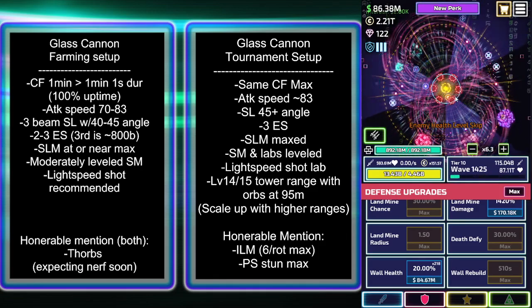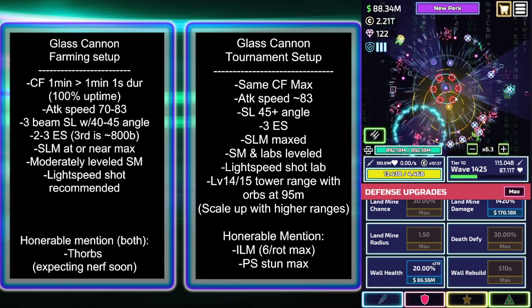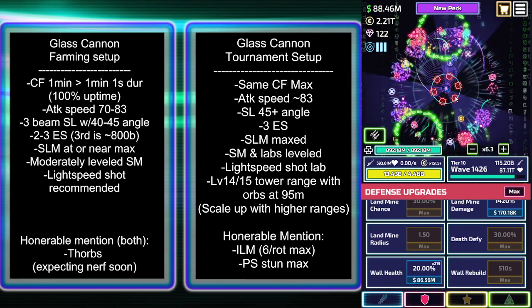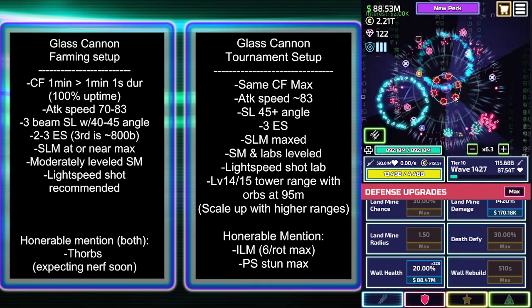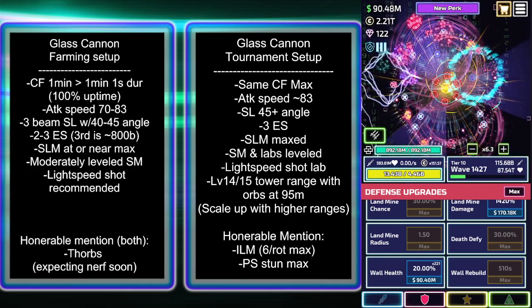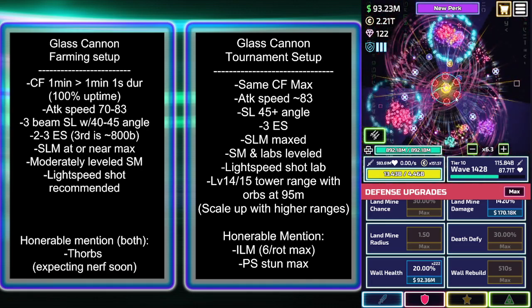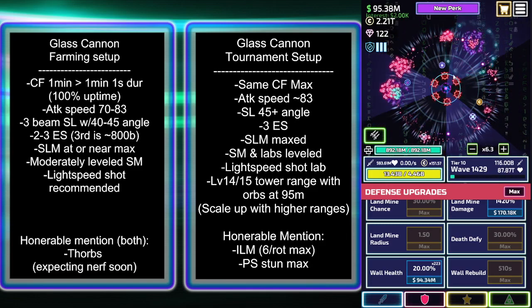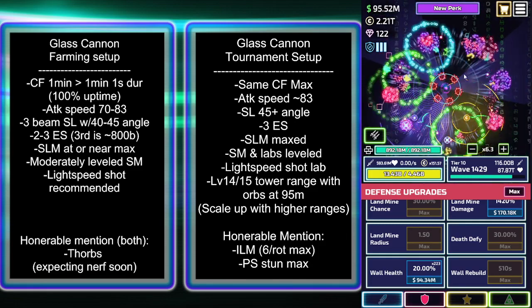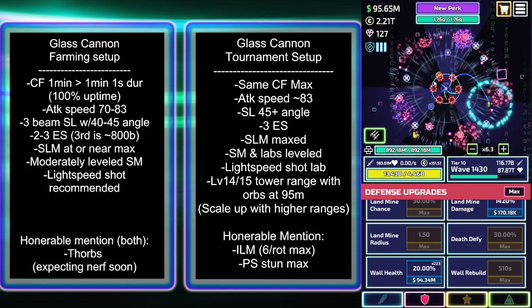Poison swamp is still useful — I find it towards the tail end of farming. As far as tournaments, I'm not sure how much it's progressing in medium tournament. It can sometimes slow down the enemy's approach, which could work to my benefit by giving extra time for my smart missiles to go off — or it could work against me if I want the enemy to camp out and die on my wall.